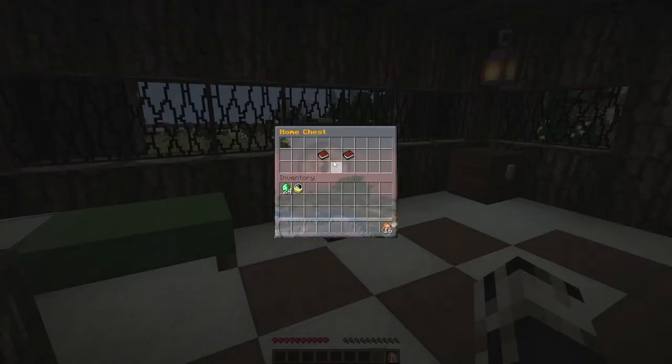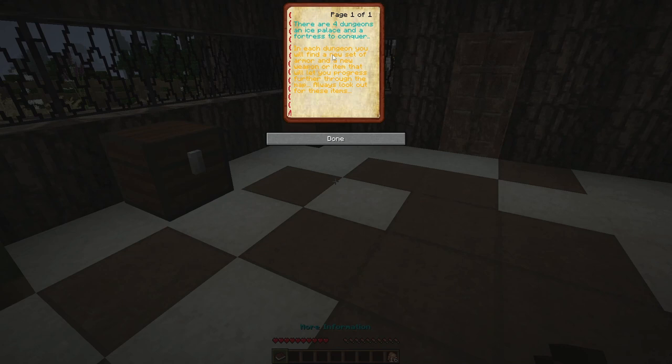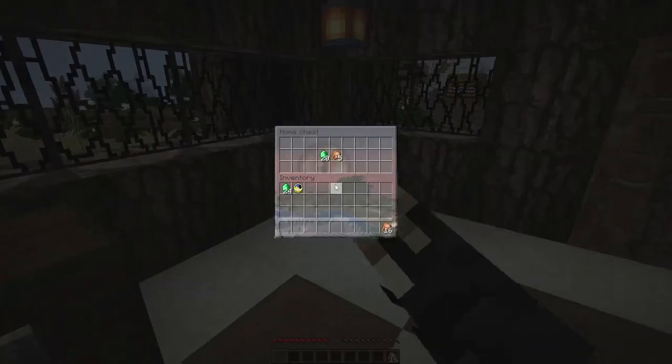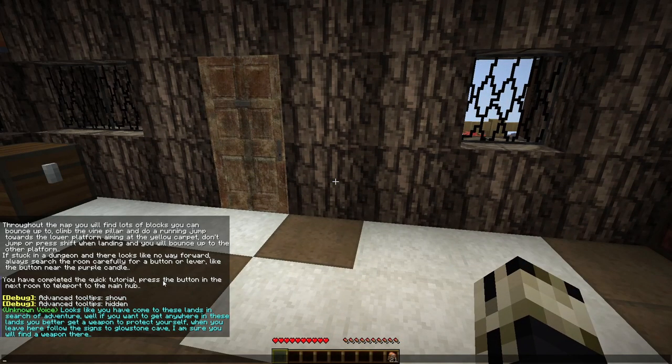There are four dungeons, an ice palace, and a fortress to conquer. Each dungeon you'll find a new set of armor and a new weapon or item that will let you progress further through the map — always look out for these items. An unknown voice tells us: if you want to get anywhere in these lands you better get a weapon to protect yourself, then follow the signs to Glowstone Cave where you'll find a weapon.